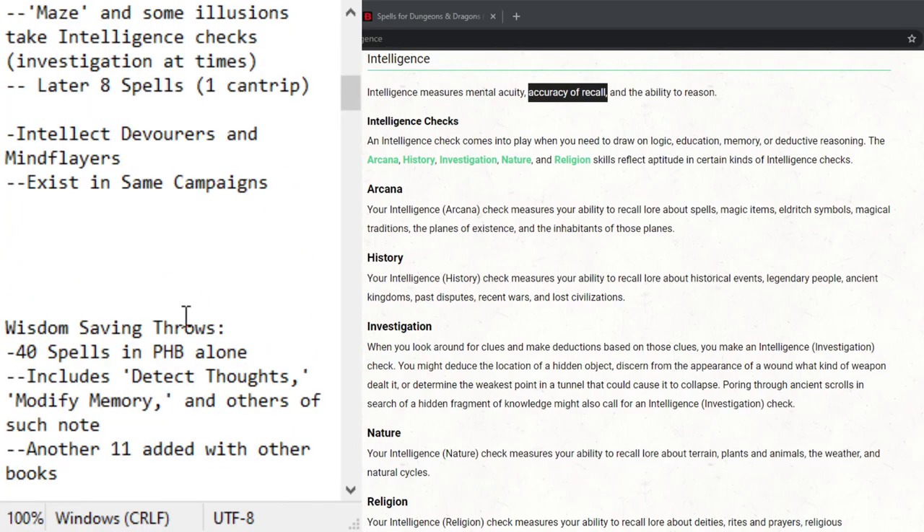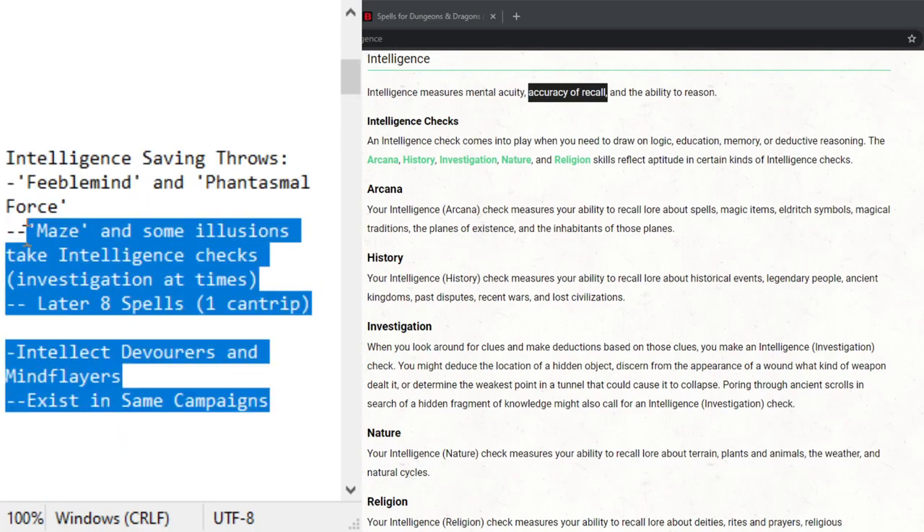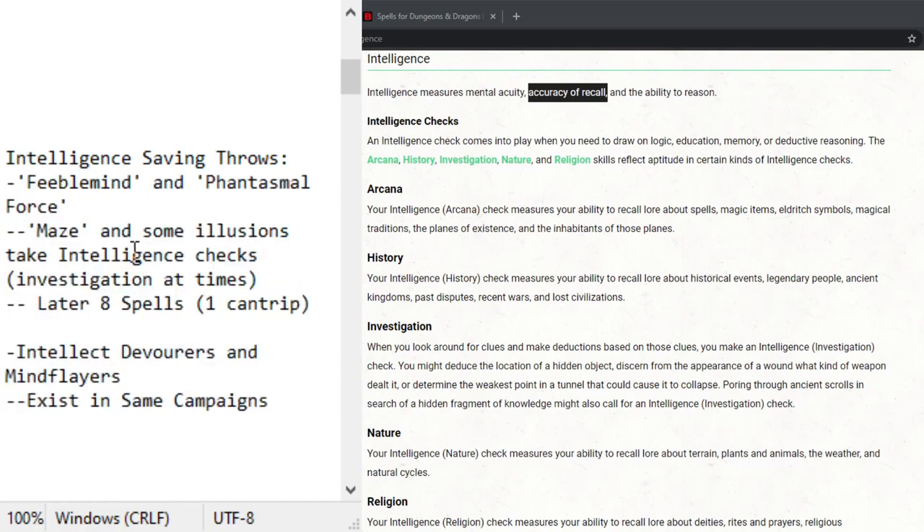Wisdom was clearly designed to have the edge in saving throws. Intelligence was supposed to have the edge in skills — after all, intelligence saves are only useful for specific campaigns or specific sessions. They're not used most of the time. Intelligence saves almost never come up.